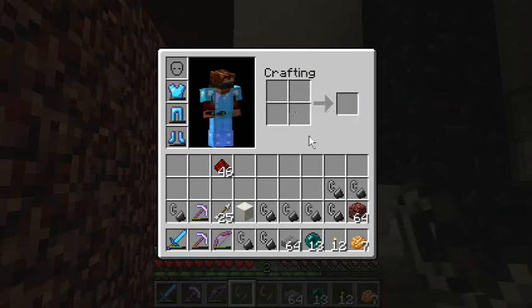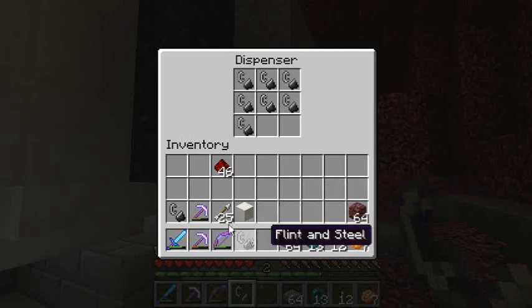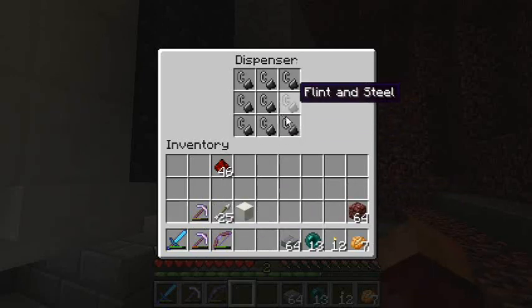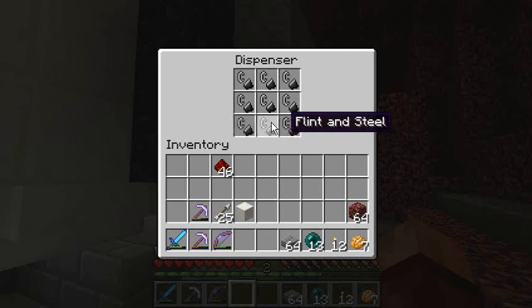These are flint and steels — a lot of them, but not too many to fit in here. I'm still going to have a spare one of these hidden around, just in case those get destroyed or I have to relight it a whole bunch and they all get used up. Maybe I'll keep that location secret from you guys, just for the fun of it.